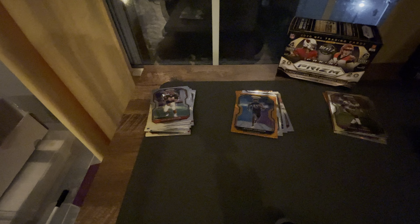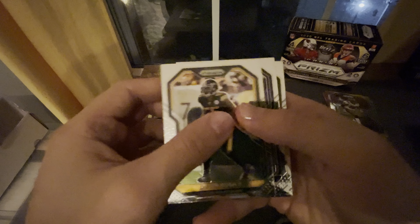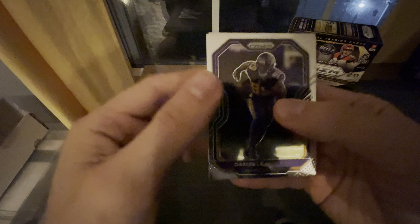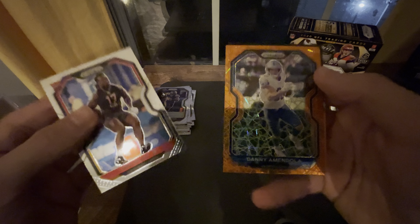Last pack here — last pack to save the day. Because I don't feel like this was a great blaster by any means. Okay, Devin Bush, Daniel Hunter. We do have a rookie — it is orange. Willie Gay Jr. And then our last card here in the back is not a rookie, and it's Danny Amendola.